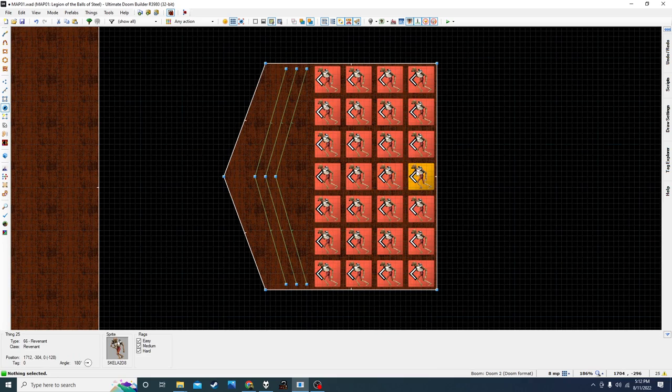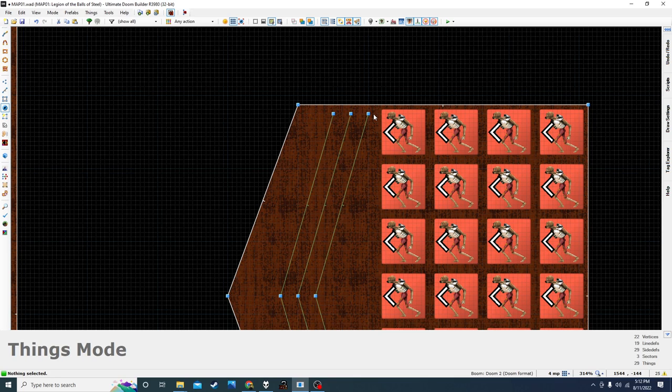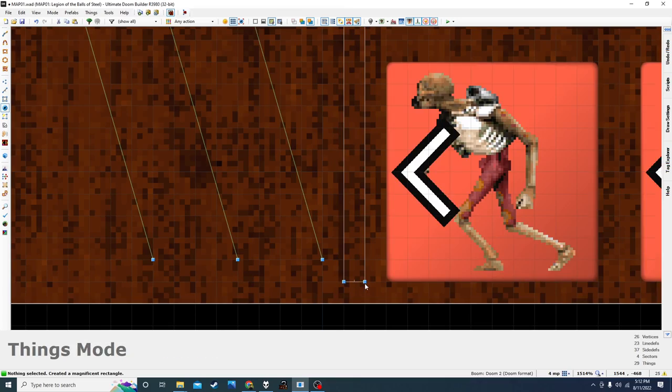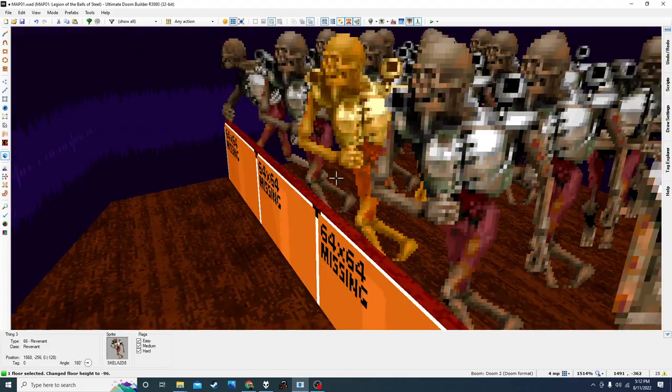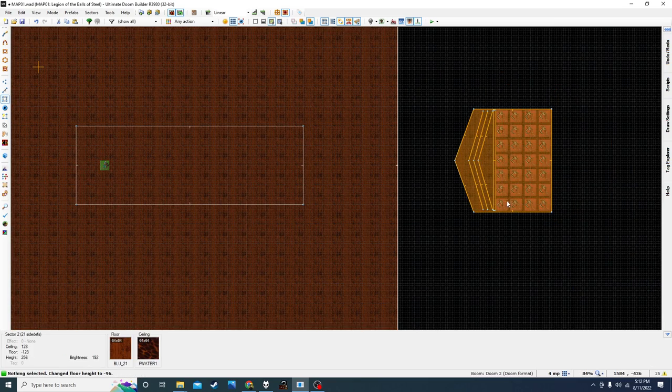As a personal taste, I like when you make the player do something to start enemies teleporting in, instead of like walking into a room and all of a sudden stuff happens, or stuff spawns behind you, or you start the map and they're already spawning in. So I would put a little barrier here in front of the revenants, and raise it up in front of them.